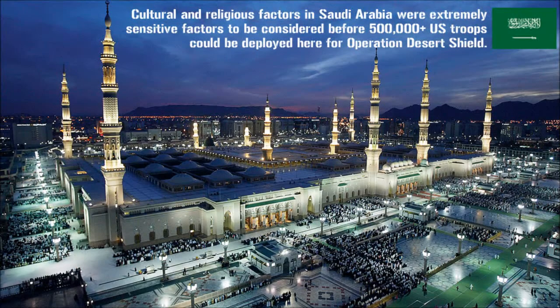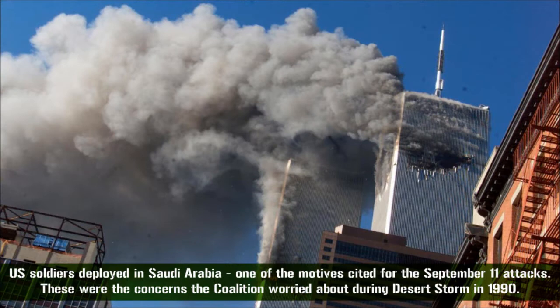First question: permission to deploy. Putting hundreds of thousands of U.S. soldiers and billions in military infrastructure into the same country that houses Islam's two holiest sites, Mecca and Medina, is no small matter, even with King Fahd's express permission. Need proof? Having just 5,000 troops in Saudi Arabia after the war was cited as one of the motivations for Al-Qaeda's 9-11 attacks. Friends of mine in Desert Shield and Storm would have death threat letters sent to their families after anti-American Saudis rooted through the trash and found return addresses on discarded envelopes.